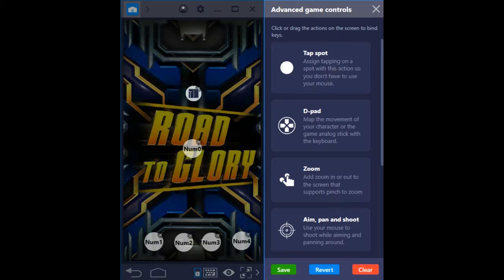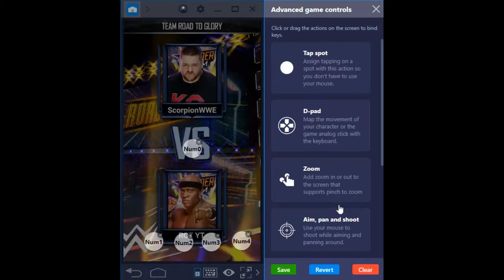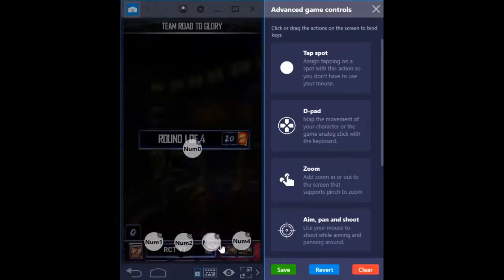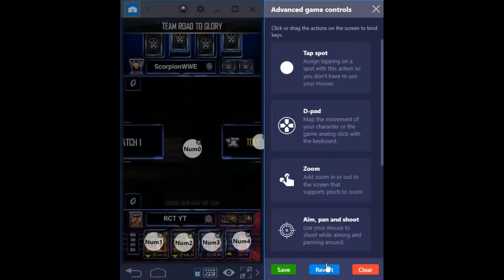For completing a game fast, keep a tap spot in the center. For selecting a card, drag 4 more tap spots. On the card, click down and enter the keyboard key which you want to use for selecting a card or tapping.